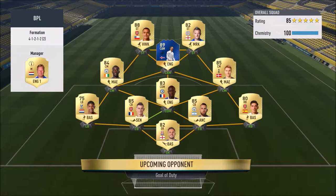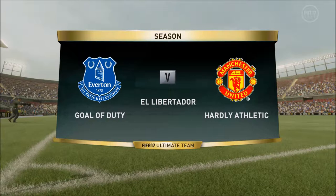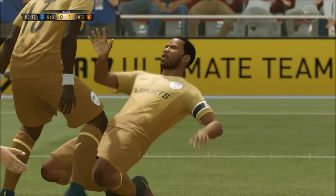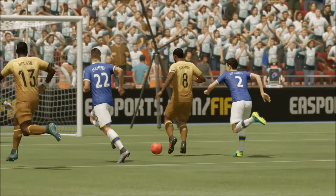Opponent number one has a very sweaty Premier League side — Butland in goal, Bellerin, Otamendi, Koscielny, Van Aanholt at 83 upgrade, Kante, Eriksson, Yaya, Sigurdsson, Sanchez and Vardy. Very nice, very sweaty team — going to be a hard player to break down. But three and a half minutes in, Bukambu already has one goal, absolutely gliding past Koscielny and putting it sweetly into the bottom corner on his weak foot past Butland. Such a nice goal — 1-0.